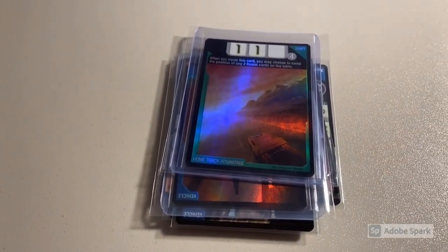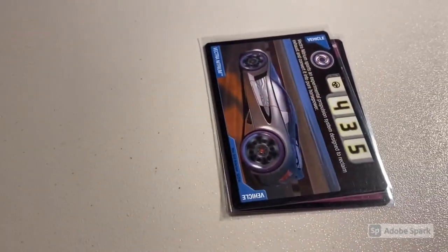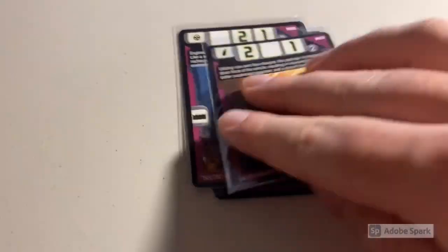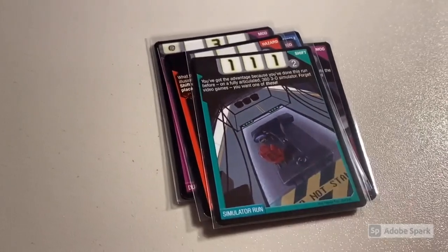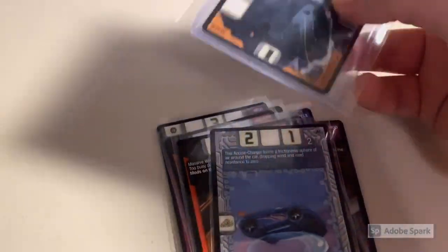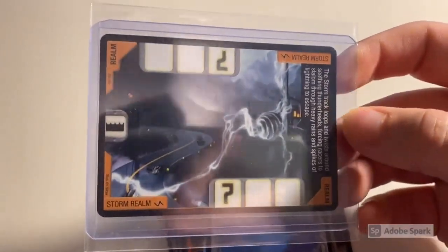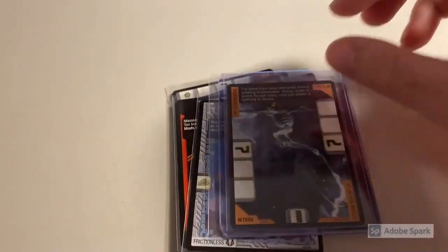Next up, another lot of 10 near-mint cards: Flip Them Again, Wheel Shield, Vector Nitrium, Second Wind, O2 Tank, Aero Package, Dual Driller, Hyperpod, Escher's World, Simulator Run, Wrecking Balls, Frictionless, and my last copy of the Storm Realm at the moment — such a cool realm card, almost as cool as the realm in the movie itself. Total was $44 even to a return buyer.